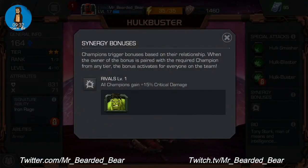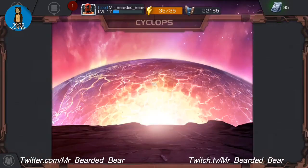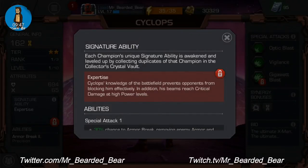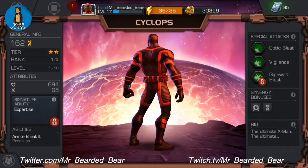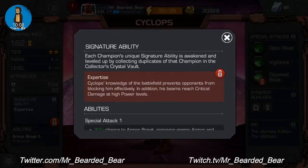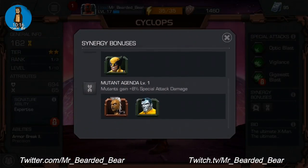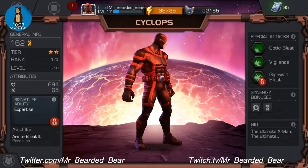Cyclops — haven't touched him in rank or level. Signature ability is Expertise — Cyclops's knowledge of the battlefield prevents opponents from blocking him efficiently, and his beam reaches critical damage at high power levels. I definitely need to work on him — in PvP I went against a guy with a 4-star version of this costume and it just beat me to a pulp. Special attacks are Optic Blast, Vigilance and Gigawatt Blast. Synergy rival is Wolverine, and with the Mutant Agenda — if I team up with Storm and Colossus I'd get a pretty good boost.